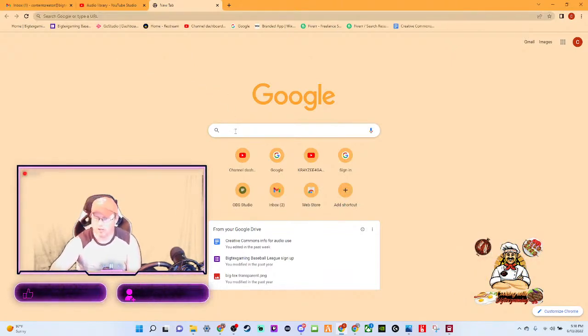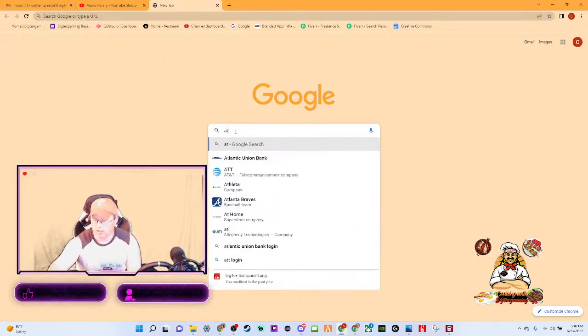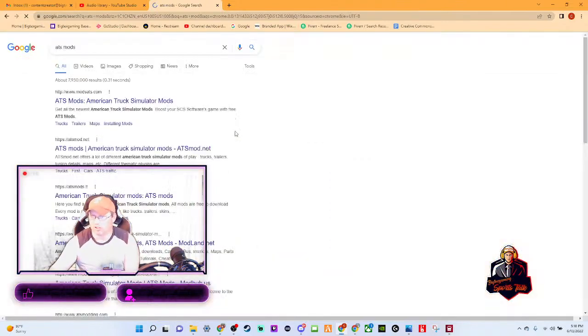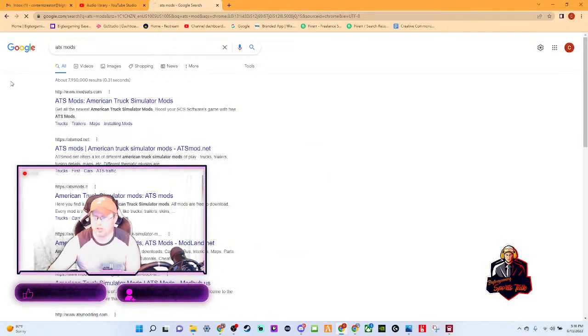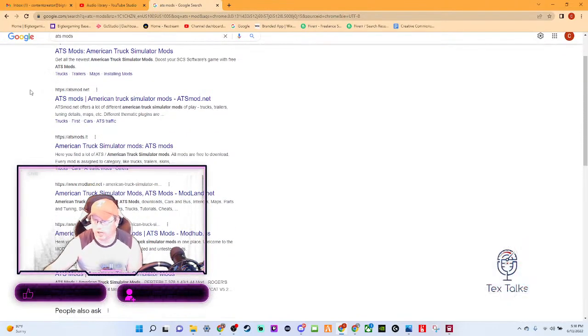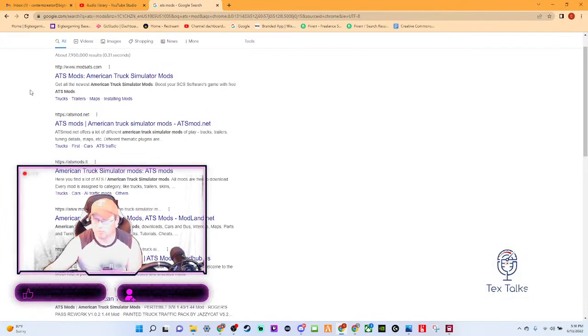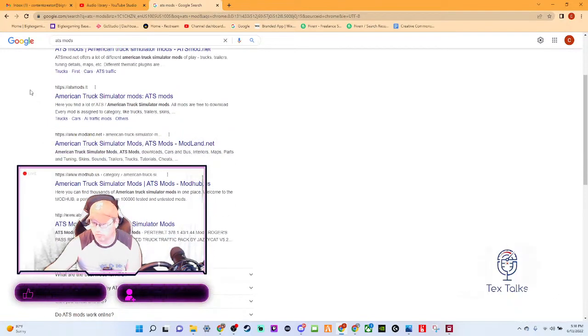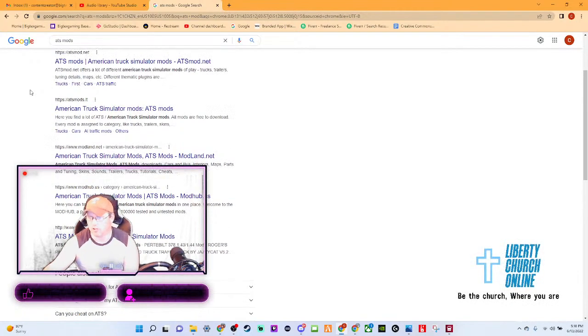Let's go type in ATS Mods. So — ATS Mods — and it'll bring you to several websites. Now, it's not recommended that you do it this way. We're going to see both of them in there. We've got ATSmods.net and Mods.sat.com. You can find out which is the best one. Maps is one of my favorites to use. Let's go to ATSmods.net.